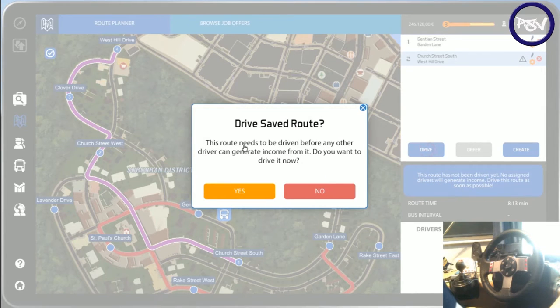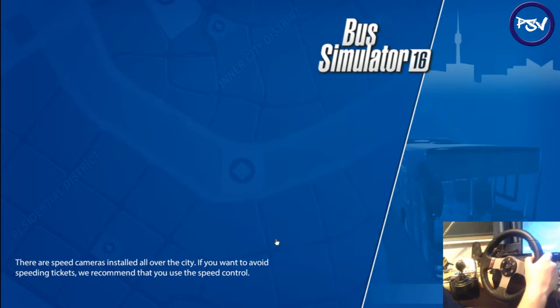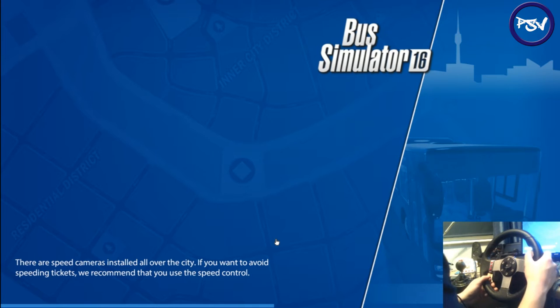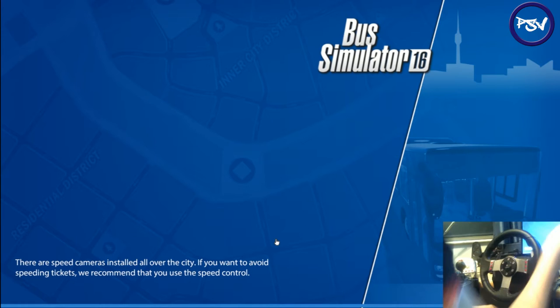I'm going to save that. Just remember guys, when you make a new route you have got to drive it. So we're going to jump over and drive it. This is our new bus. To try and get this route done so I can show you how to hire drivers and stuff, we're going to do a quick start on this one, just to show you what that's like. As you can see, you are welcomed by the G27 webcam — hope you all liked that. Sorry to keep leaning across the webcam, I'm just trying to get the audio right.